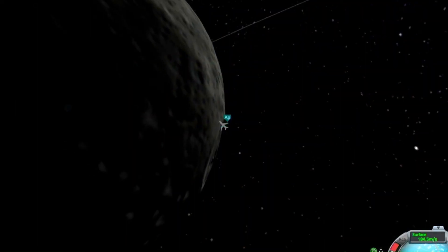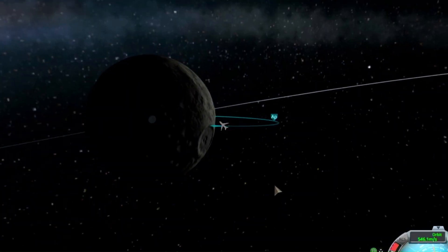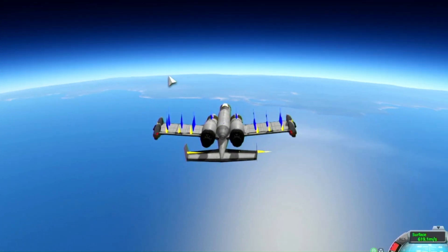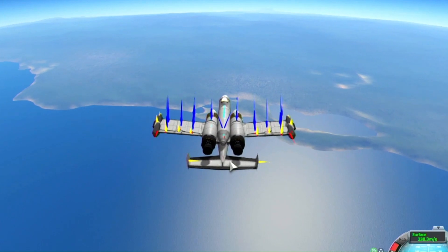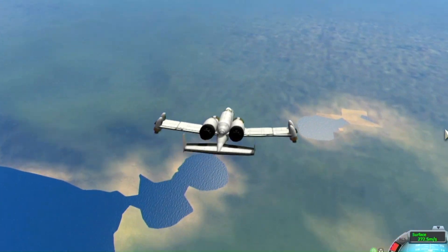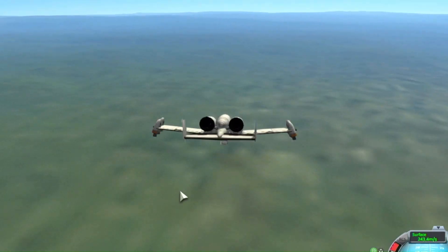Basically forcing it to go into Kerbin's atmosphere as fast as possible — a direct transfer with no Mun orbit involved to Kerbin, just because we had a little more delta-V. I ended up getting over an ocean and having to glide for a really long time with no fuel, basically, to try to get to the surface — because I really didn't want to do a water landing in this.